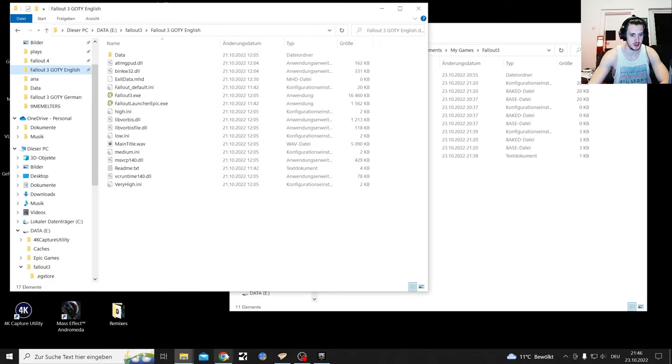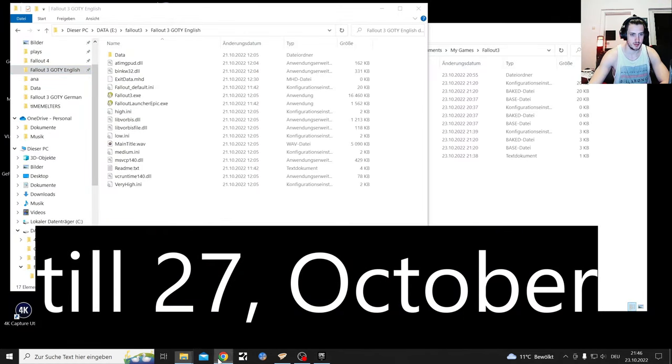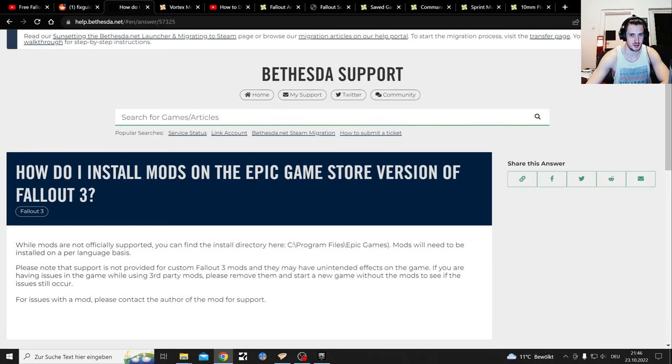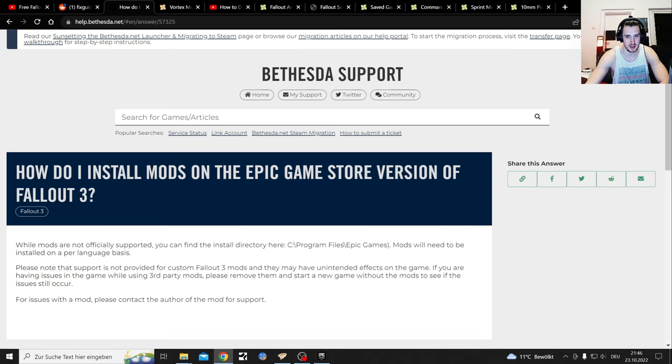So we've found our folders - the Game of the Year GOTY edition which you still get for free on Epic right here. This is Bethesda's support guide on where to install the game and the mods. While mods are not officially supported, you can find the install directory there. It says Program Files but for me it's E and Epic Games, which is easier the way I've shown you.